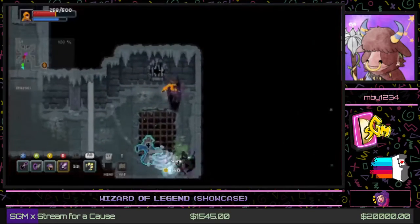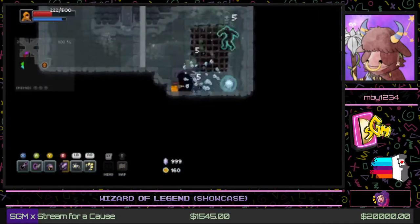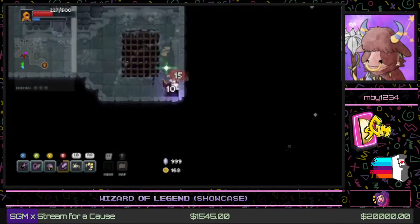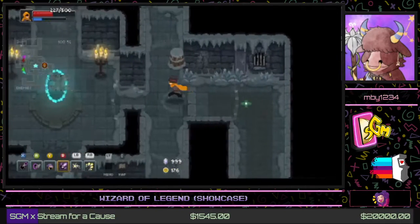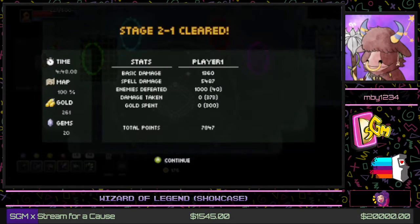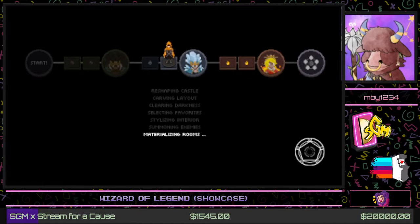As you can see here, these shadow guys now occasionally sprint at us instead of just walking casually — a clear example of how enemies get harder as you progress. That floor is done, so let's head to the next. The game gives you a bit of a score at the end of each level, but we're not worried too much about it since we're just here for fun.